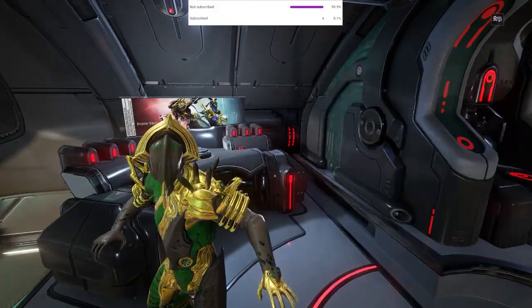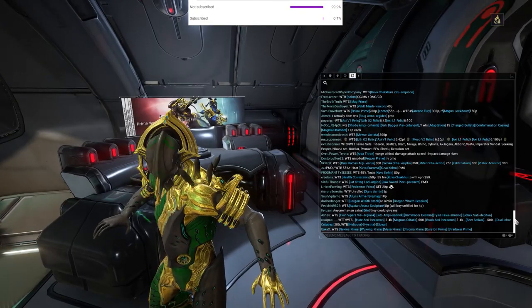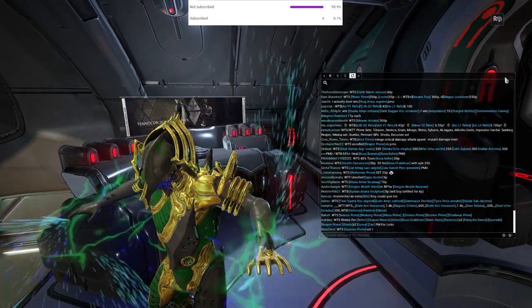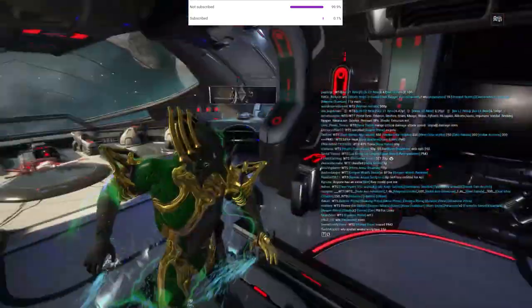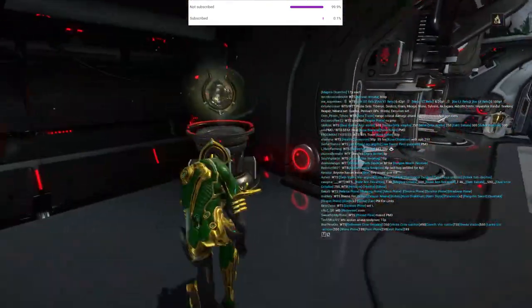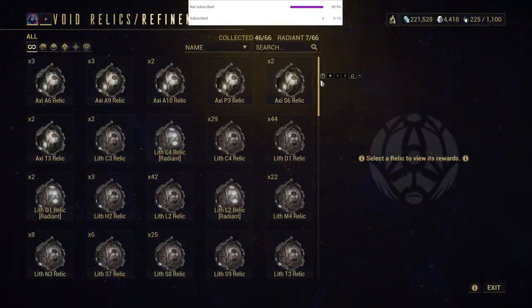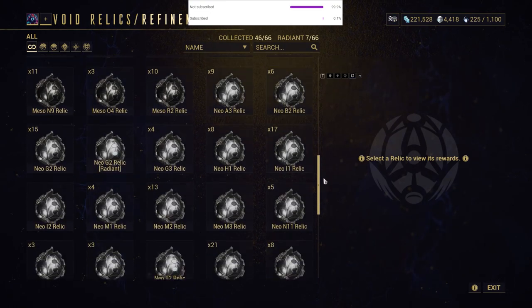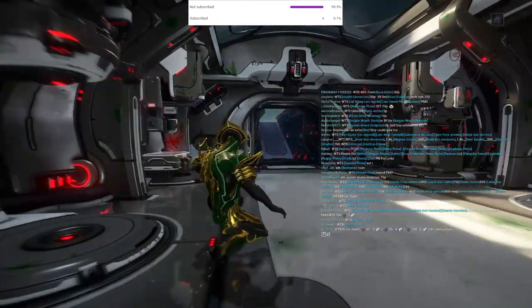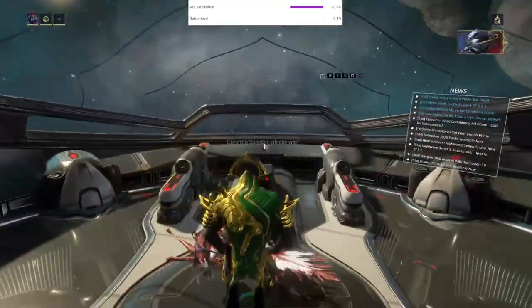For an extra boost, check what primes are unvaulted — this means you can earn those primes currently. Most unvaulted items are cheap, unless it has recently came out like Titania Prime. So you want to look out for the guy who has brought an outdated relic that is three years old into the mission and pick whatever he gets from it, because common primes that have been vaulted go for way more than even rare unvaulted primes.